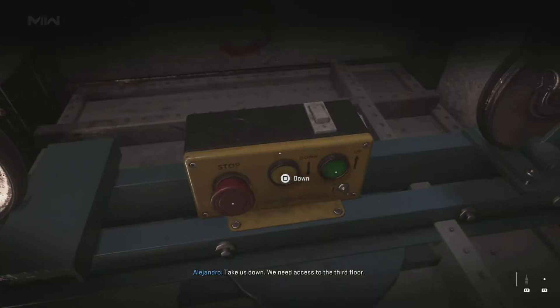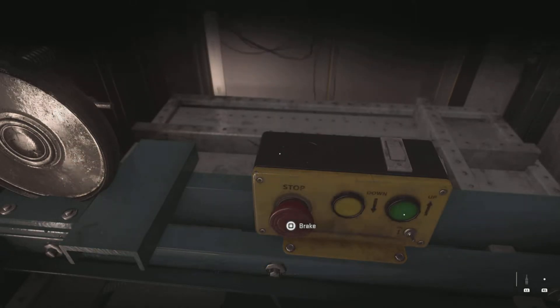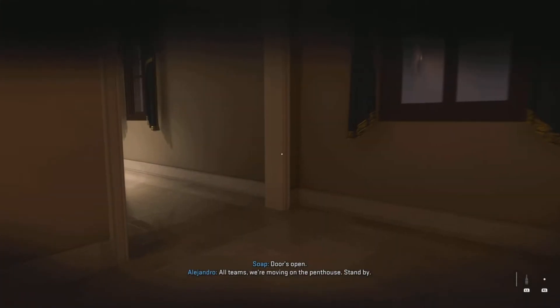We need access to the third floor. Going down? Take us down. Hold there. Please be emergency lock. Doors open. All teams, we're moving on the penthouse. Standby.